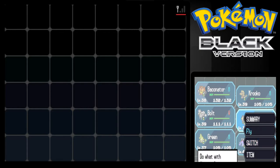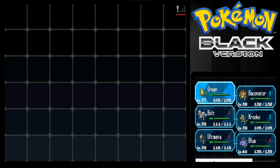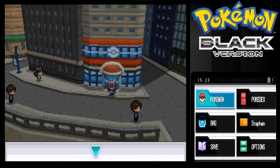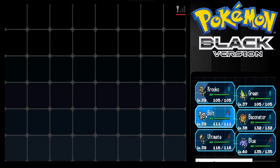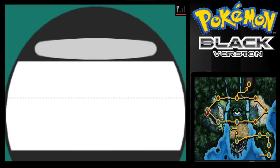I got Green out of the PC. Green is only level 37 so I'm just going to have to catch up on levels, but that's okay. All my Pokemon are fully evolved except for Krakow, so maybe I do want to put Krakow up to the front actually. There we go, cool. Let's head off to Mistralton City again, so let's use Fly.